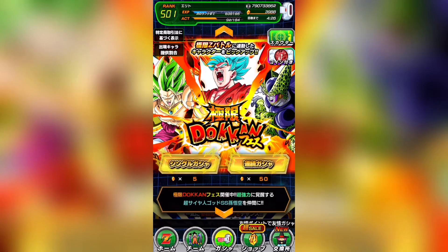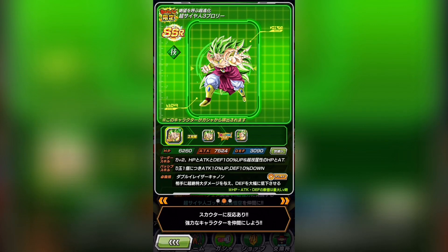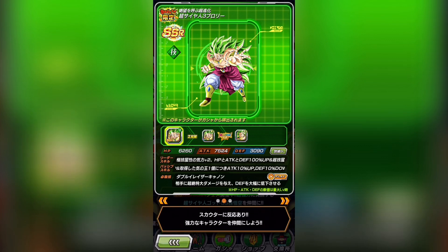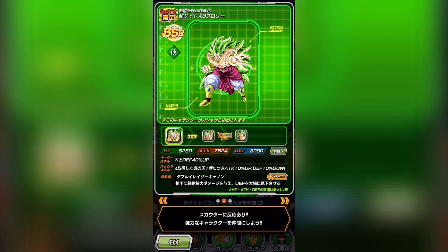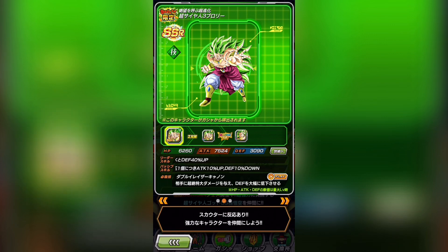Let's go into details on the EZA banner. We have Kaioken Blue Goku whose EZA is looking pretty good — he's a unit worth having and he doesn't come back on too many banners. Then we have SS3 Broly, who honestly is not that good. He's the 120% extreme tech leader but he has poor defense. He's made to be a nuker but he doesn't actually nuke that well. Out of the 120% leaders, Broly is probably on the lower end. He comes back relatively regularly, so I'd recommend just waiting.